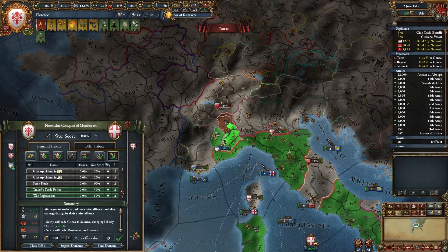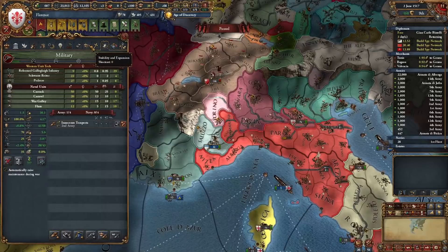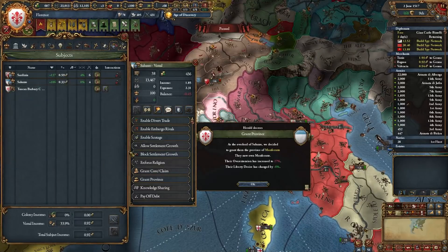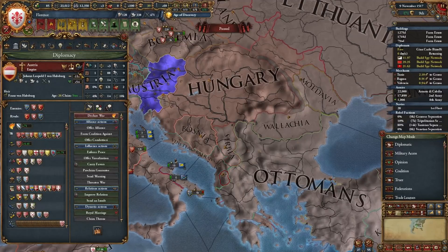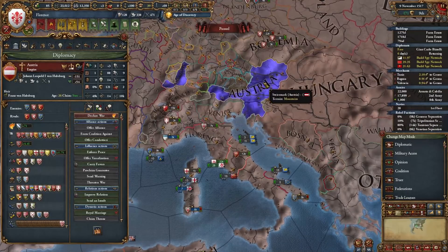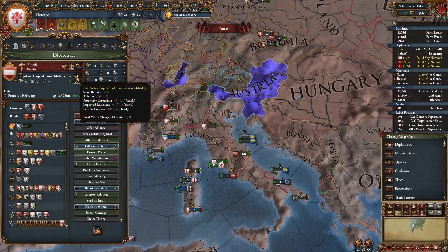From Savoy we take two provinces, money, and war reps. We give one province over to Saluzo — I don't want to core it myself. Let's grant them this and core everything up. Patch 1.3/1.4 came out and we left the Empire, but that modifier went from whatever it was to a negative 200 penalty with Austria. They fixed that bug in the latest patch and now it will decline at four yearly, so hopefully Austria will no longer be a coalition threat.